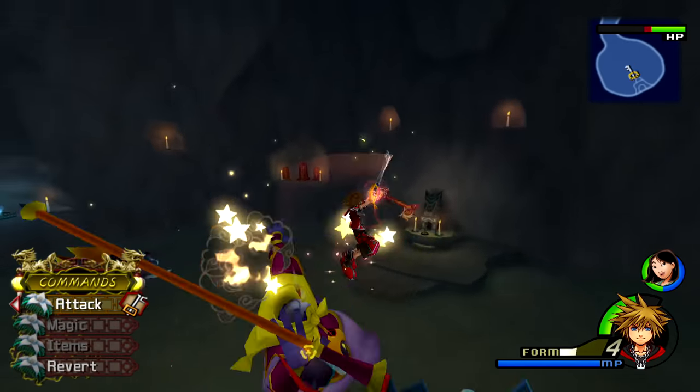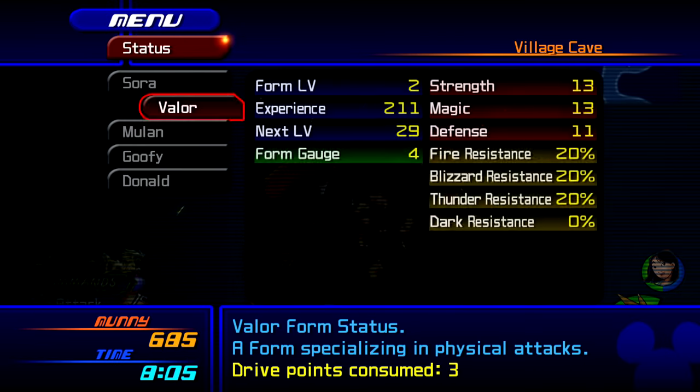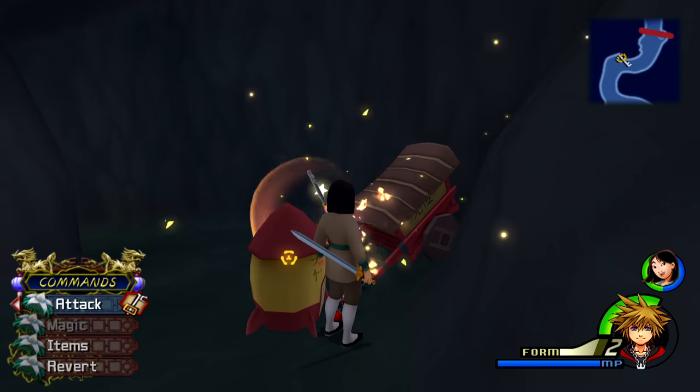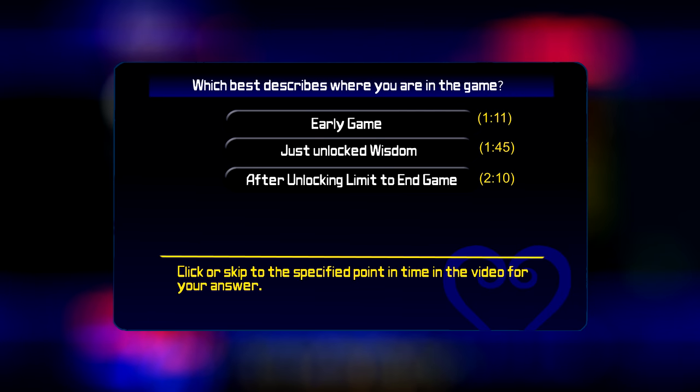Valor Form levels up depending on the number of slashes you do that connect with an enemy — each hit counts as 1 EXP. You can check how much EXP you need for the next level in the status area of the pause menu.